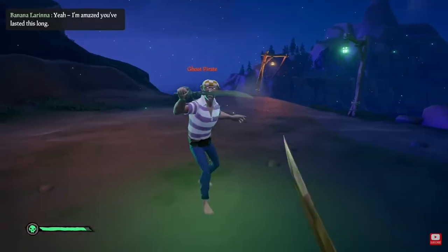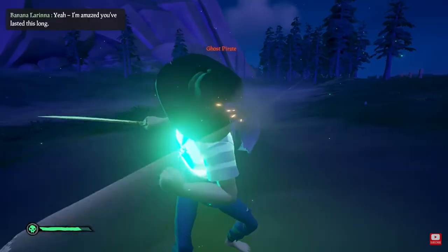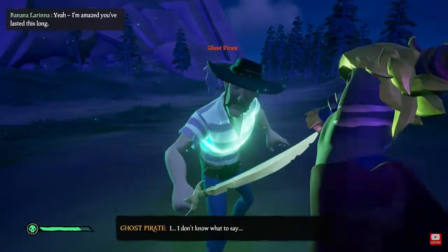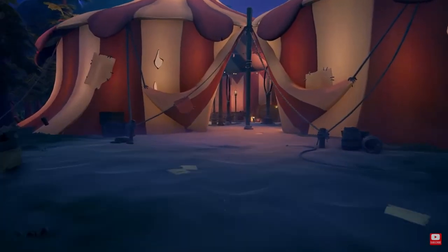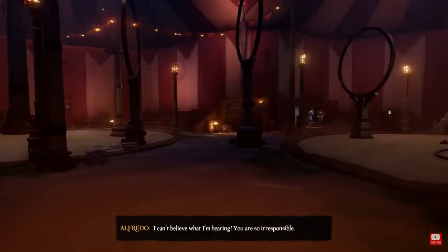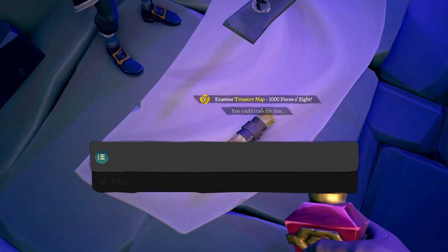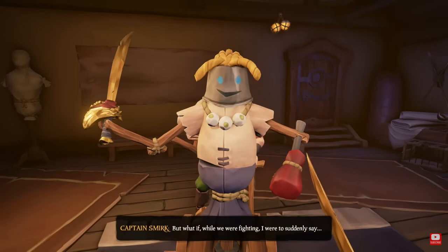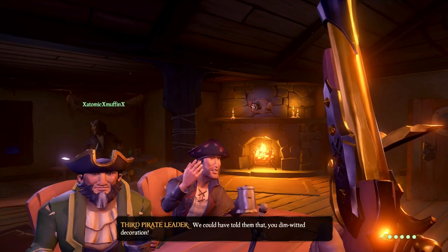Another bad thing I want to address is the insult sword fighting. One of the trials in this chapter is to master what they call insult sword fighting. This entails not only the normal Sea of Thieves sword fighting of blocking and attacking, but you're going to have to shoot insults and retorts during your fights. You learn more insults and retorts with the more pirates you fight along the island. The idea is very interesting, but the system is not executed well. There are very small cues and hints that they give you, but the hints and the systems are just not consistent. I found myself guessing most of the time. I ended up passing the trial after multiple times, but even to this day, I don't really understand how the system works.